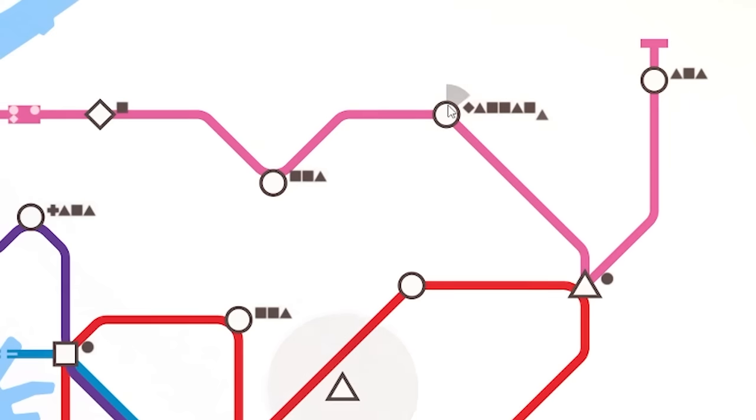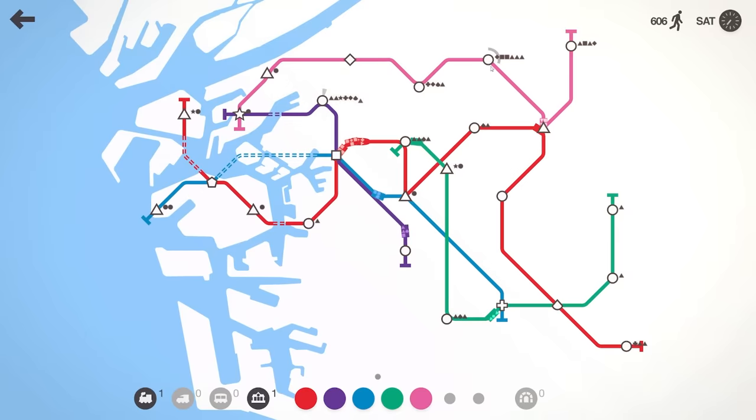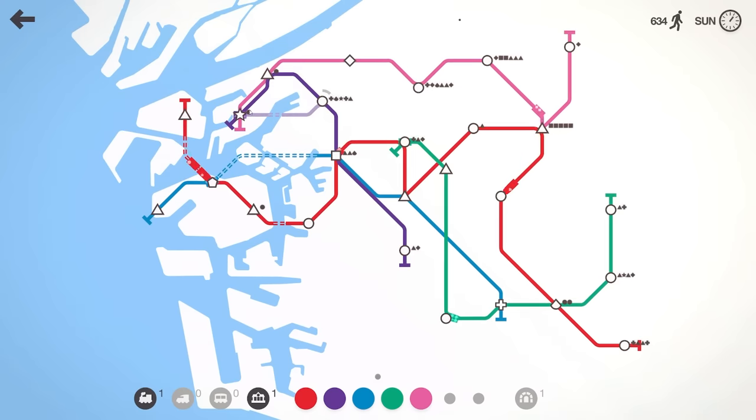The pink isn't in a good way either. There's a lot going on. I might need an extra locomotive on the pink line, and the purple's going as well — it's all hit the fan. There are a few triangles waiting there, I might reroute that. That actually saves a tunnel as well.